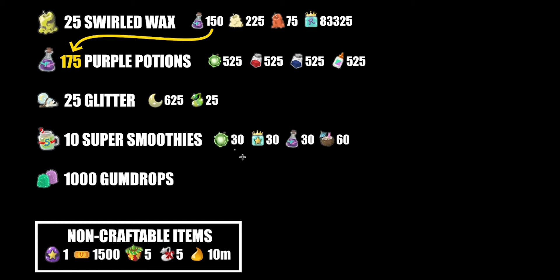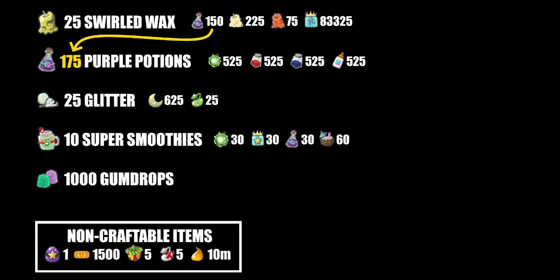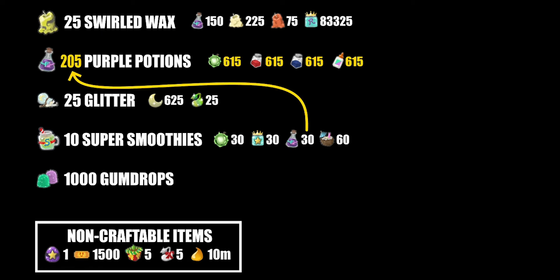The super smoothies are 30 neon berries, 30 star jellies, 30 purple potions, and 60 tropical drinks. I'm not going to be breaking down the cost of the tropical drinks or star jellies because I am lazy. We've got more purple potions, so adding them on, we now have 615 of each of these rather than the 525 we had before.